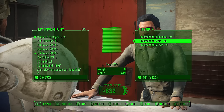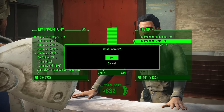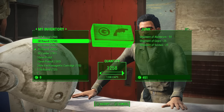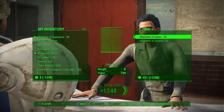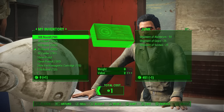First off we will start with the new after-patch vendor glitch, which allows you to buy anything you want from any vendor but unfortunately only one item at a time. Not like the original one where you could just wipe them clean of everything you want. The downside is that this method will only work if you have zero caps, because technically it will continually take your caps for the price of the item that you're buying.